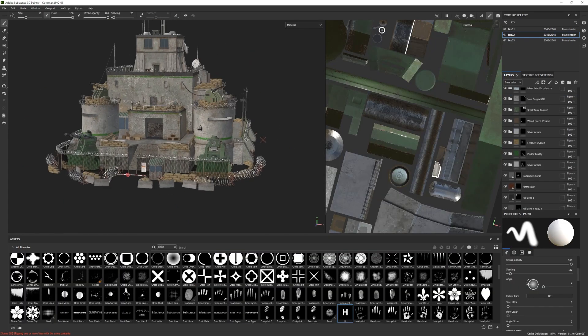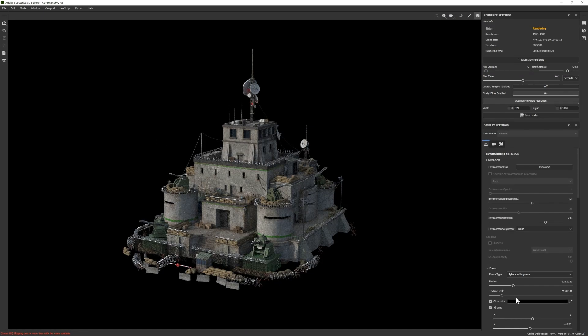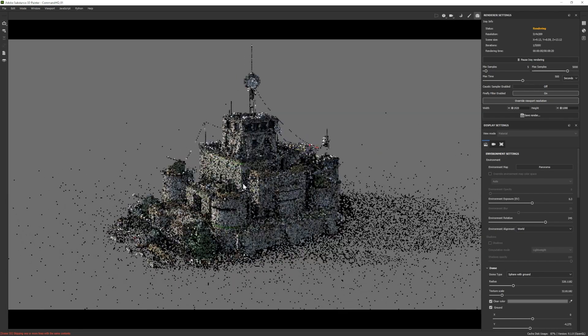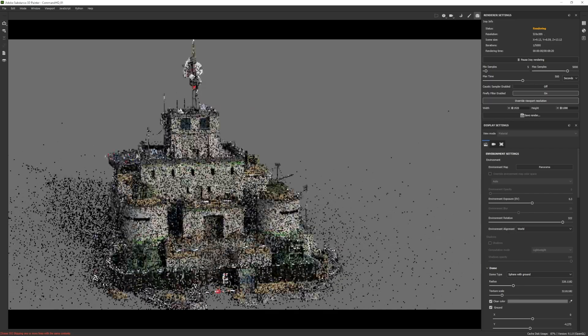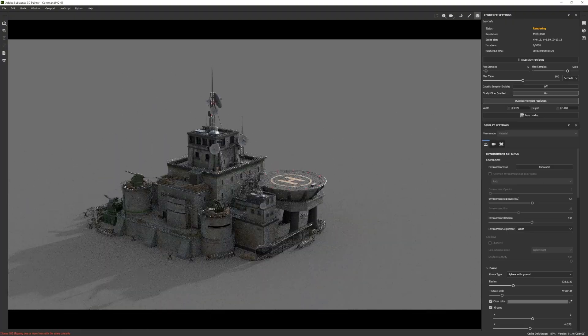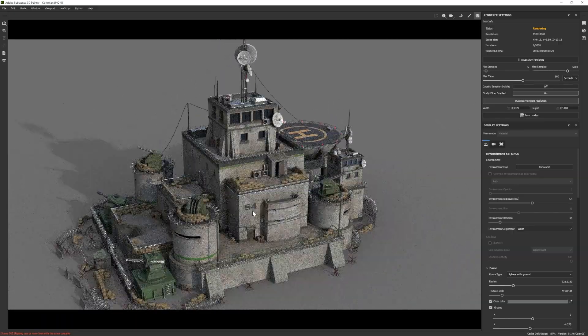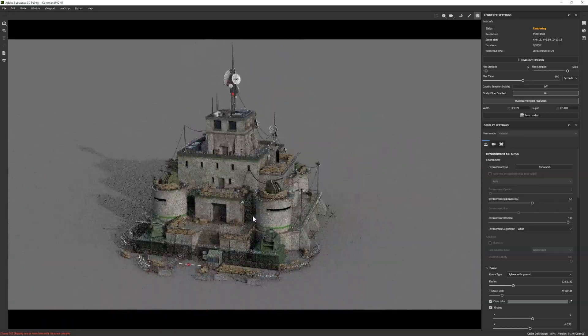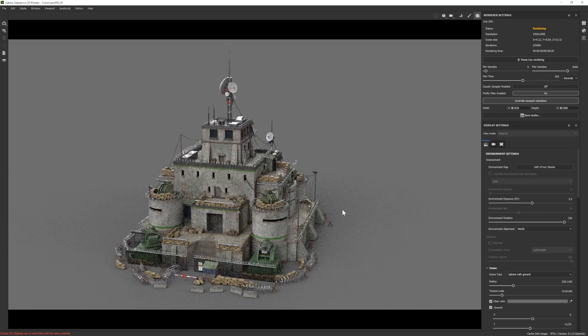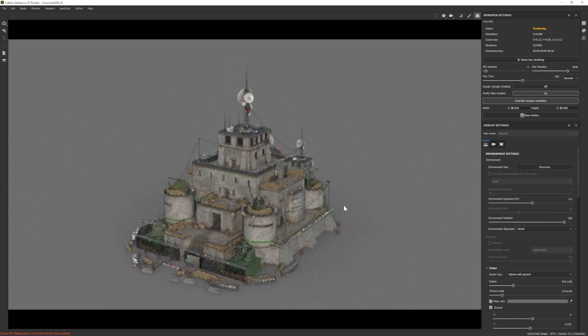That is everything - that's the full 3D modeling, UV mapping, and texturing process to create this small military command headquarters. I really hope you guys enjoyed this week's video, and if you did please consider subscribing to the channel or liking this video - it would really help me out. If you're interested in seeing this video in real time or the full UV mapping process, all of that will be uploaded to my Patreon page along with all the working files - you can find it in the link in the description below. A really huge thank you to all my patrons, I really can't thank you all enough. Thank you so much for tuning in and I'll catch you in the next one.